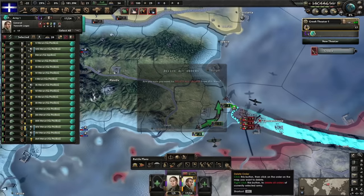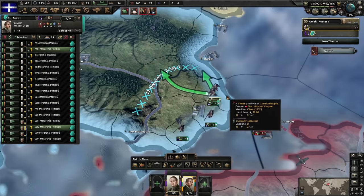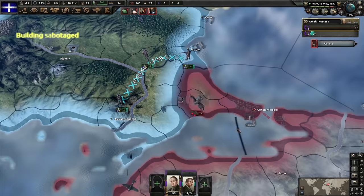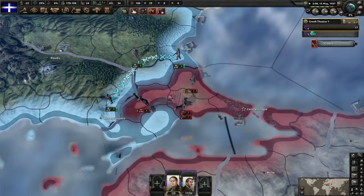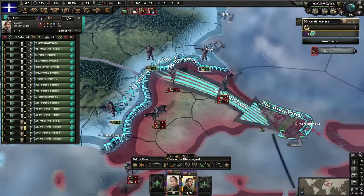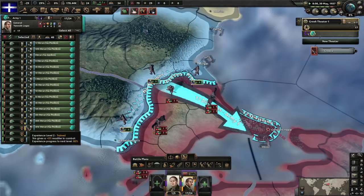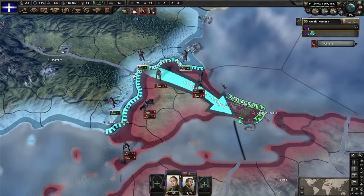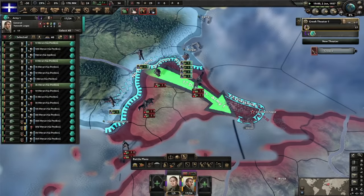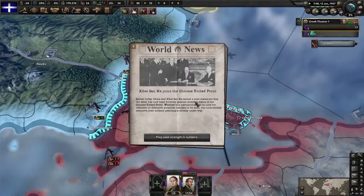Now we're going to select the whole army, cancel their orders, make a fall-back line in the mountains behind the river and the forest — get back and wait for them to come forward again. Rinse and repeat. Go for the infrastructure update, make a front line once again, put them on the front line to build planning bonus, go for staff office plan to get a juicy attack bonus. Wait a few days and try again — see if we can make another encirclement on Constantinople.